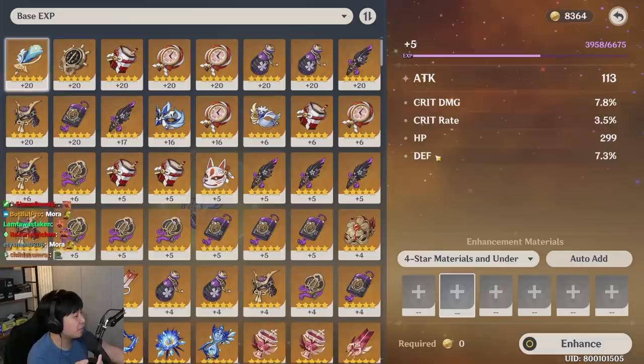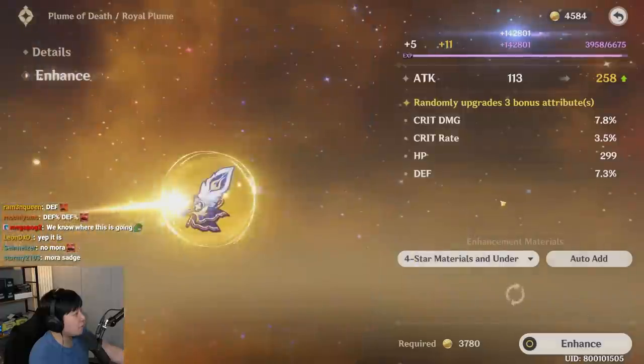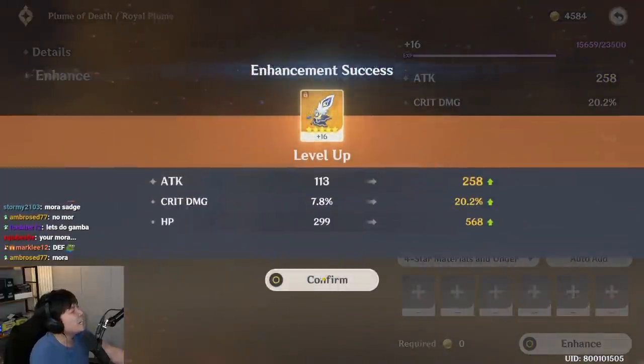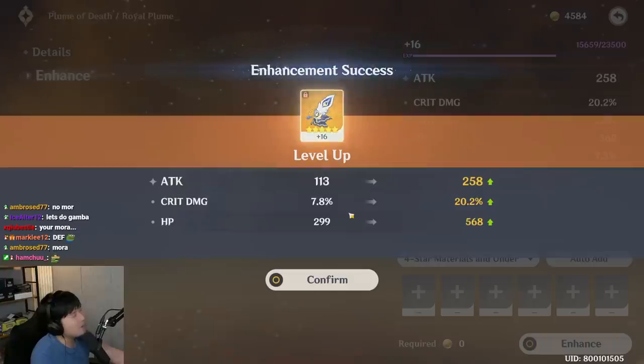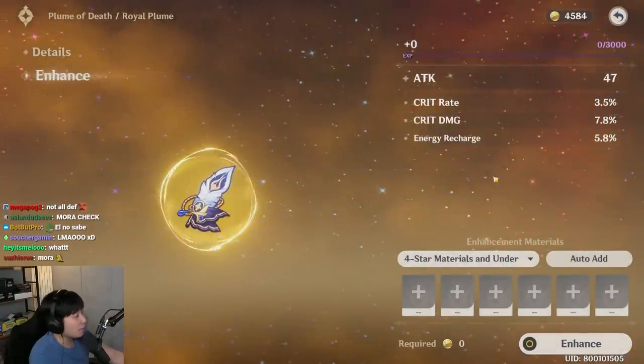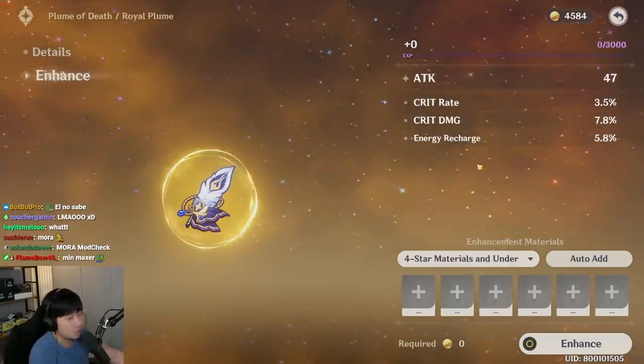Three bonus attributes — can we get both crits? It hit HP. Could have been good. We don't want this anymore. I know some people would say they'd use that, but you have to understand I'm in very late game, so these aren't great for me. This one looks pretty promising — it has crit rate, critical damage, and energy charge, so I don't need anything good in the four substats. I just hope it's not going to be HP or defense. I'll take attack.